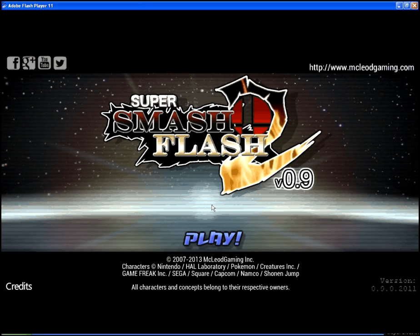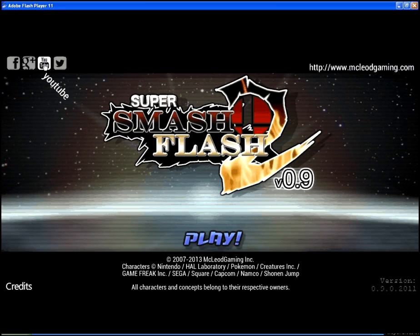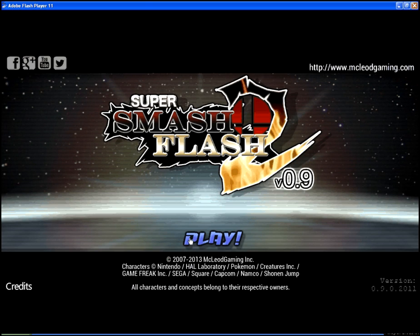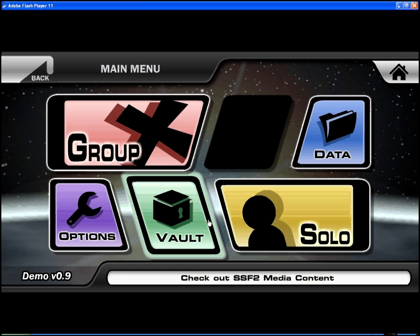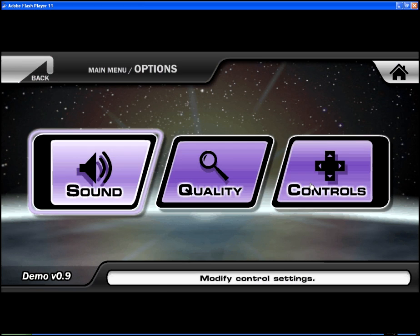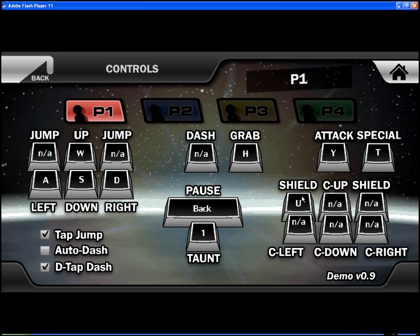First step for people who don't know how to play. You go to options and fix your controls. It's like you press the thing you want and then you change it. Remember the shield, special, and grab, and everything else, because everything will come in handy. Even the pause button — for if you want to surrender, or if you want to tease people.